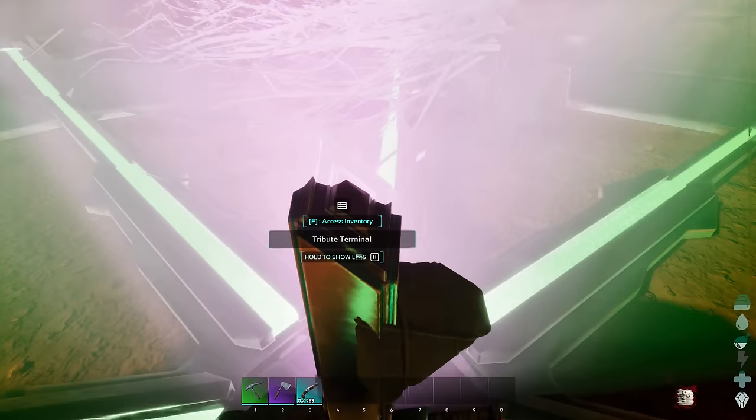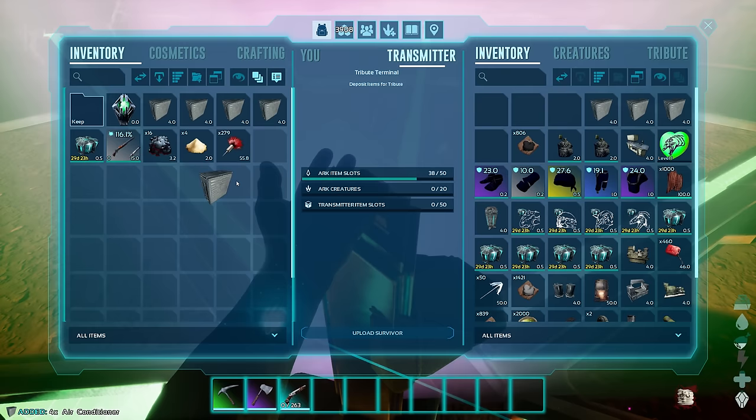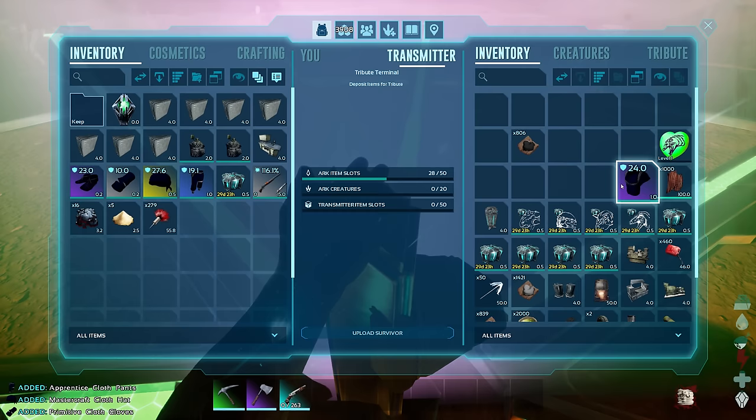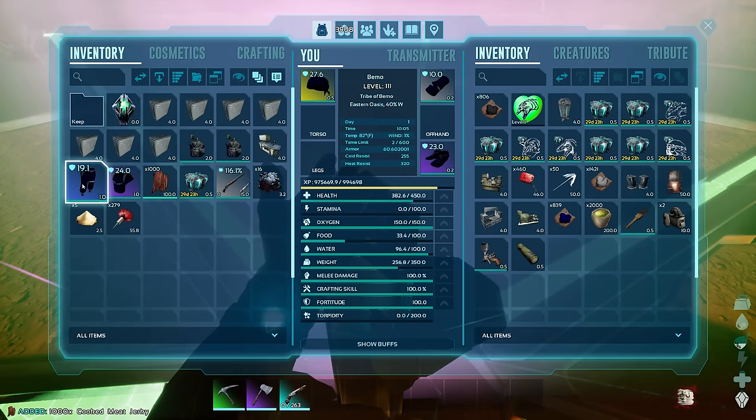Let's grab this stuff - we have to go kind of slow because even on single player if you transfer stuff too fast it bugs out and says 'retrieving inventory.' The last thing you want is for that to happen in the middle of a storm. Let's grab our armor and a little bit of food. Let's put this on and eat a couple of these.